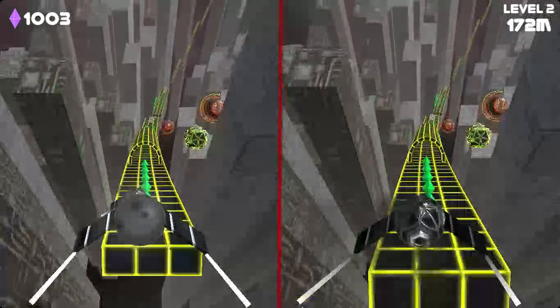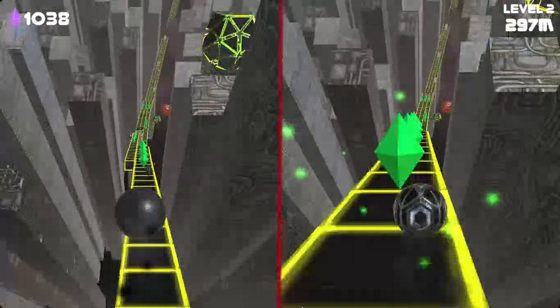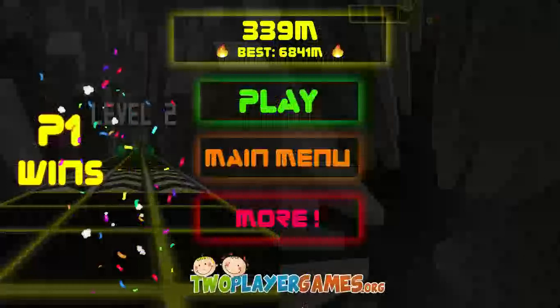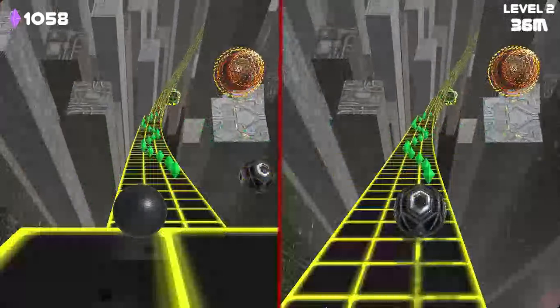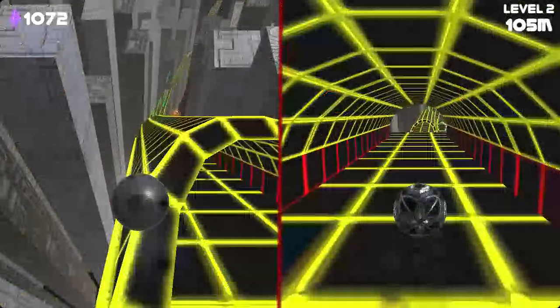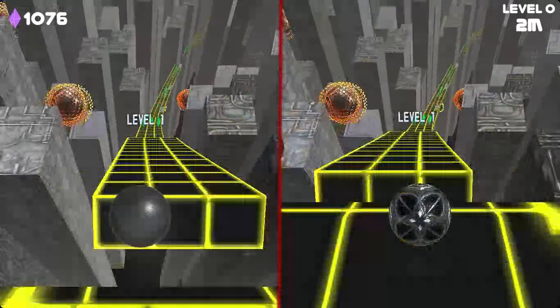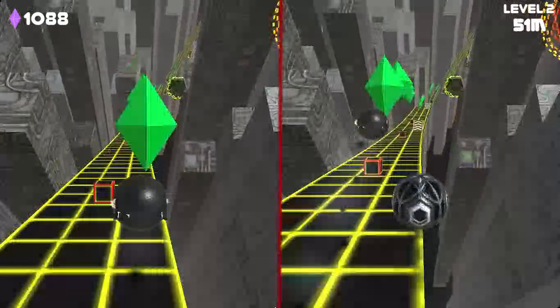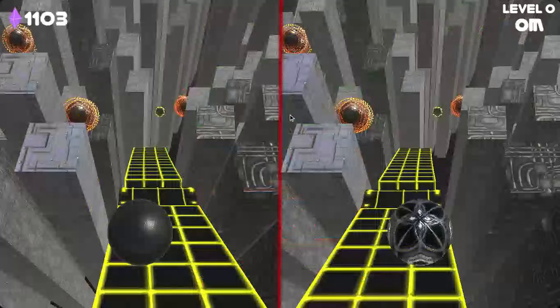There's actually a glitch where if I go super far behind — because there are ways to fall behind, like if you go on the side of a tunnel it'll make you go slower. Whenever you go up a ramp it slows you down. Going on the ramps slows you down a little bit more than going straight.